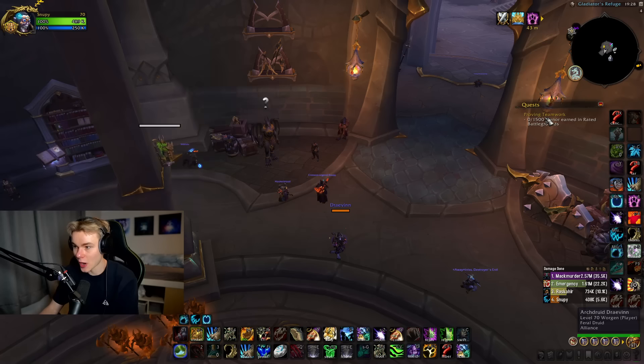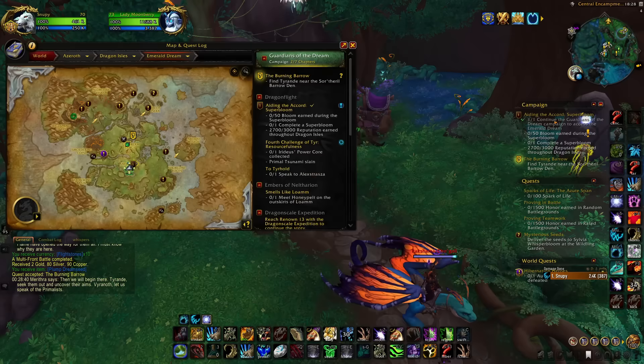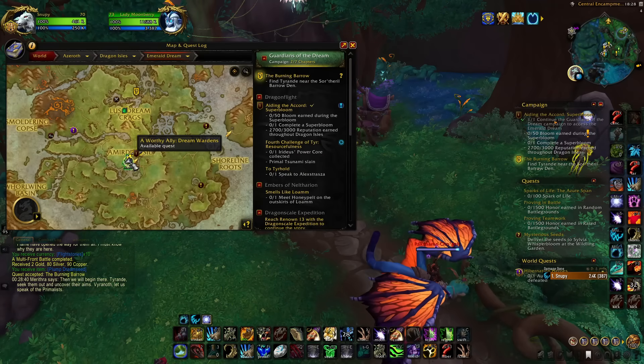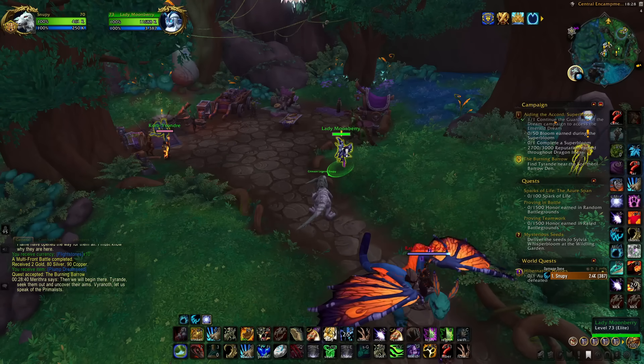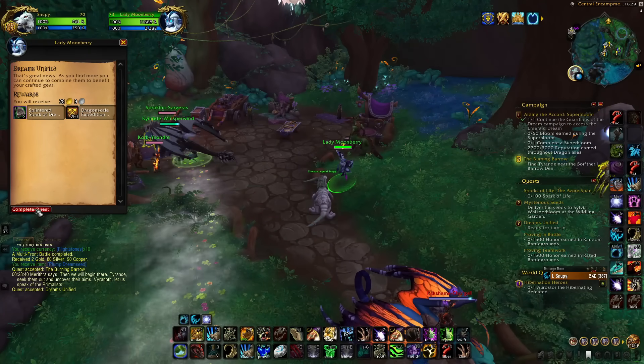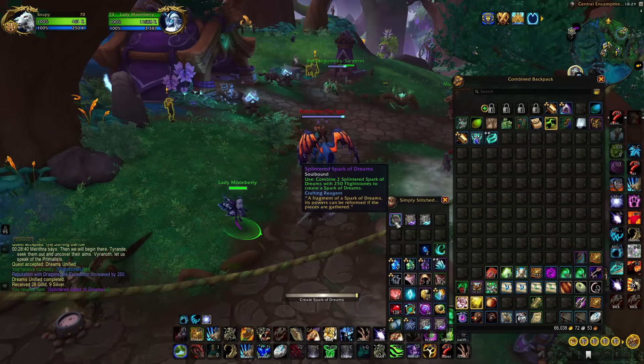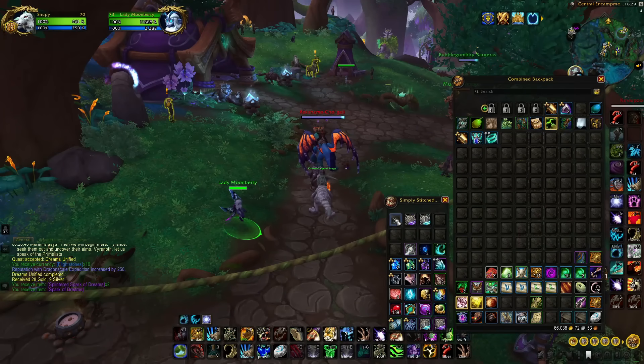You'll also want to grab the Proving Teamwork Quest, which is RBG-related. These will give you half a Spark of Dream, which is what you need to craft gear — so that definitely comes in handy. Those can also drop from just doing Arena; for me, I actually got one from my very first game of the season. Once you have a half Spark, head over to the Emerald Dream, talk to Lady Moonberry, hand her the Spark, and she'll give you 2 back. Then you combine those into one whole Spark of Dreams, which is needed to craft the gear.